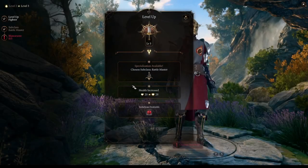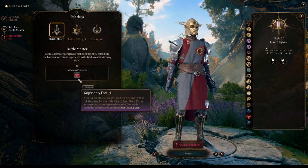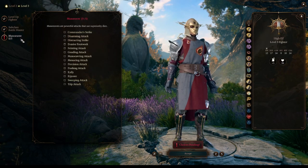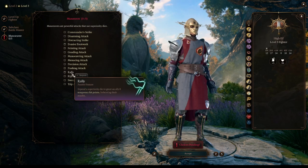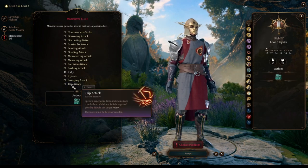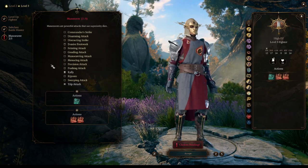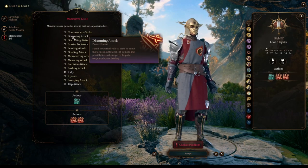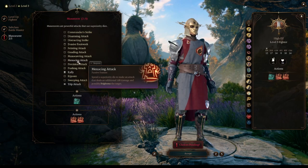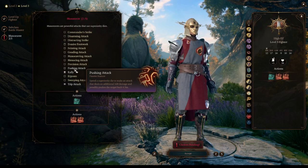Once we reach level 3, we are going to choose our subclass and it is going to be Battle Master. This will give us access to superiority dice — we are going to have 4 and they will recharge on short rest. We are going to use these to spend on maneuvers. I recommend Rally to assist our party, Trip Attack to keep our enemies prone, granting us advantage on follow-up attacks against them. For the last maneuver, Disarming Attack or Menacing Attack are really great. These are my recommendations, but feel free to pick others. Keep in mind we will get more of these as we level up.